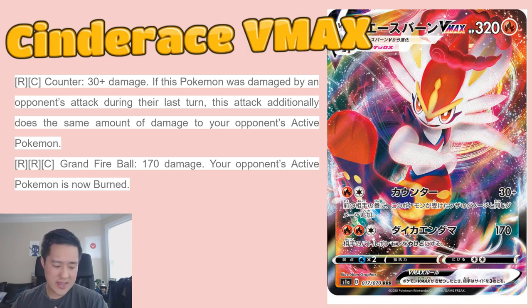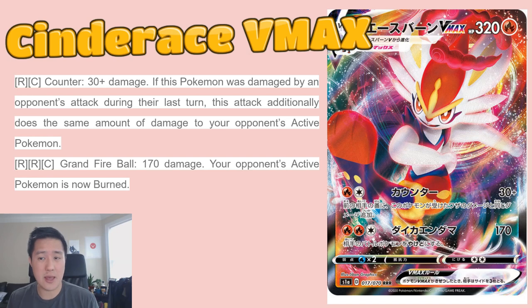Burn keeps coming up as a theme, so maybe there will be a card that buffs burn. There are a few cards that buff status conditions — like Seviper, where if your opponent's active Pokemon is poisoned, you add 10 more damage. Maybe there will be something similar to enhance these burn mechanics since it keeps coming up, but at face value it doesn't seem that strong.